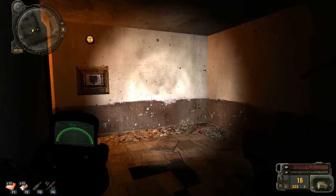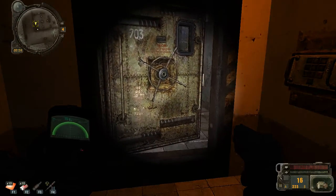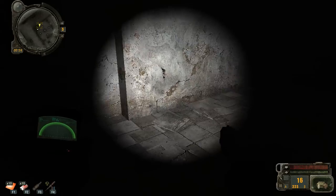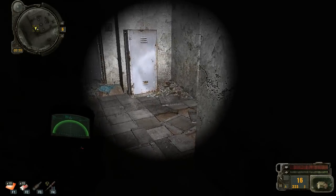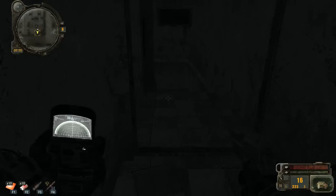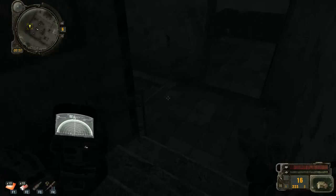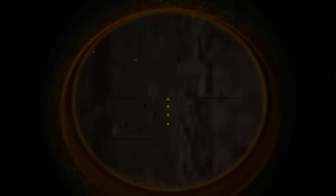Carden gave us his keycard, so hopefully we can open this door. Looks like we can. I have a couple of contacts, which probably means there are no friendly people in here — no stalkers, freedom, duty, or bandits. So I have to guess these are probably zombies. There's one. Let's try out our new sniping gun. It's a good shot when I hit, and it's silenced — they don't even seem to notice me shooting at them.